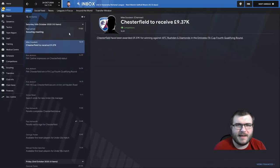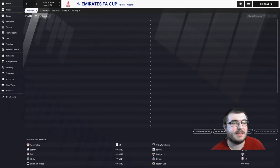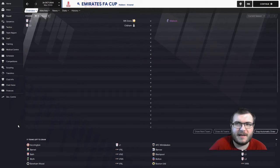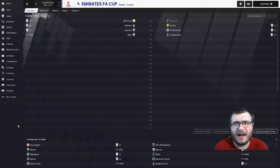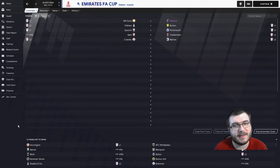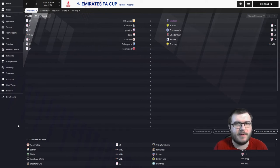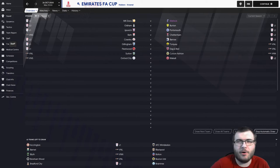We win the fourth qualifying round and gain nearly 10k. We'll be back in a couple of days for the first round draw. There are 80 teams in the draw. Our affiliate club Matlock are still in — they've just been drawn away to MK Dons, a big tie for them. We also have a brand new senior affiliate in Huddersfield Town, which helps with money and potential player trades. I went for Huddersfield over Barnsley as they paid more.